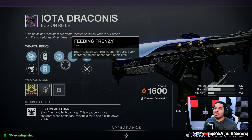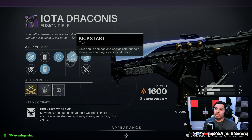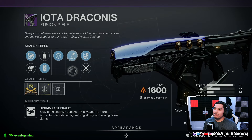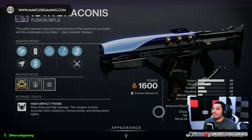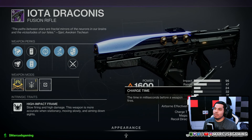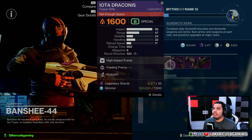This one is okay — it's more for PvE but kickstart is more of a PvP perk, so it's a little confusing. There are better PvE fusions with way shorter charge times; I would wait for Cartesian Coordinate.